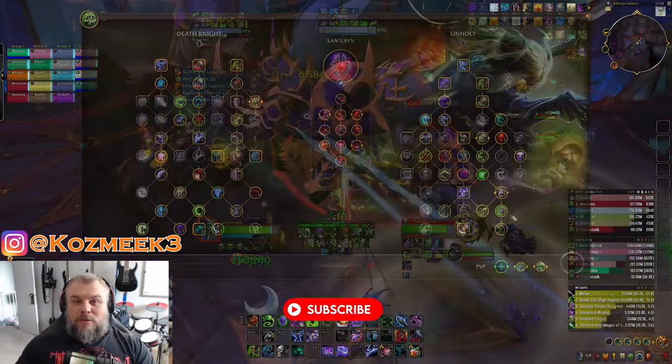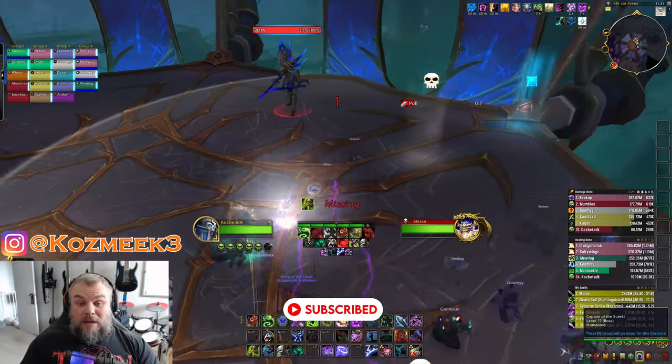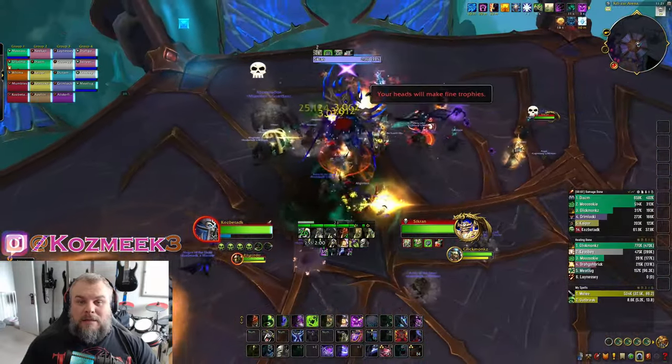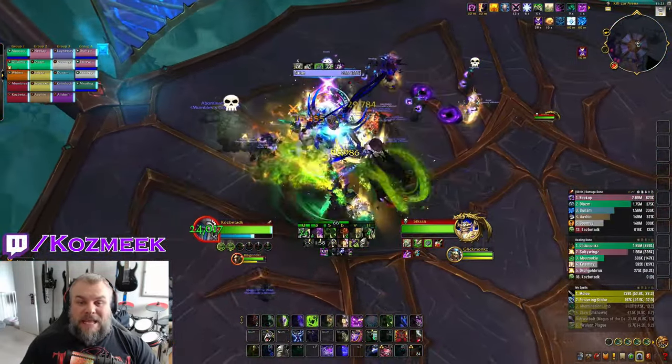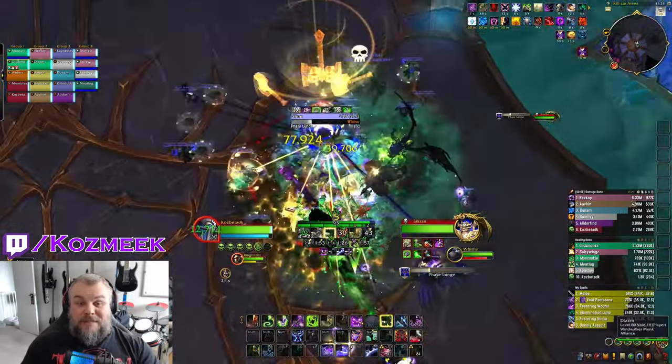Starting with Sycrum Captain of the Sicuri. This is a one-phase boss fight and right off the rip we lusted and popped all of our cooldowns. There's a tank mechanic that does two exposes and a phase lunge. You basically want to take two of the exposes, taunt, and then take the phase lunge as the off tank.